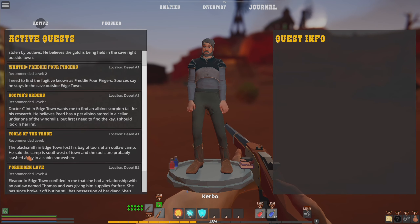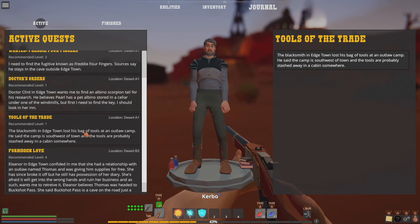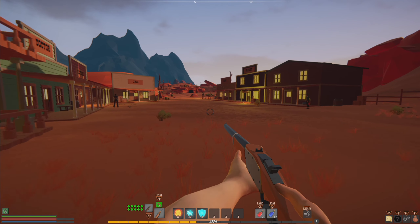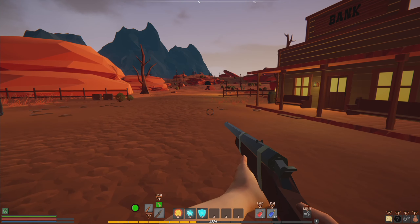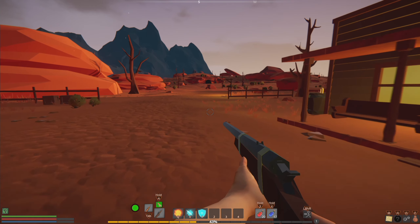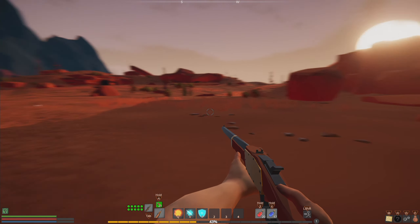So we've got a quest — tools of the trade — there's an outlaw camp for the blacksmith, southwest of town, tools are probably in a cabin. I've got a repeater, and if you hold R you can switch bullet types. I've got uncommon bullets which are better; you've got infinite basic ammo for each weapon and there are different classes. I also have a rifle — single shot, really powerful. Then I've got a fire spell, a frost spell, and a shield spell.